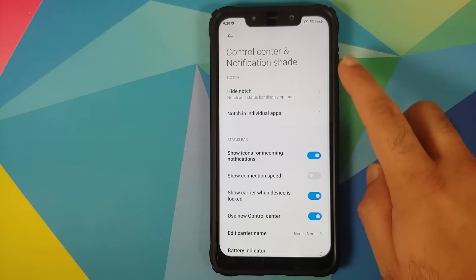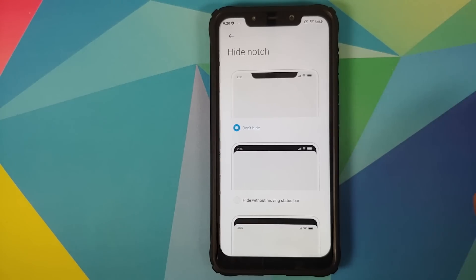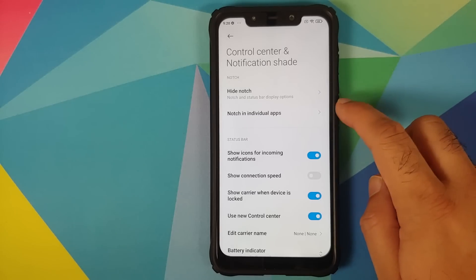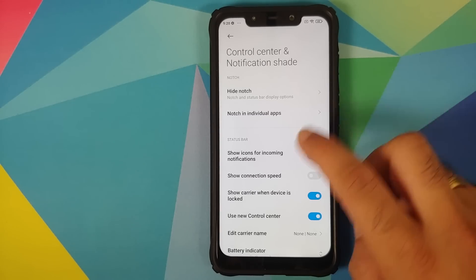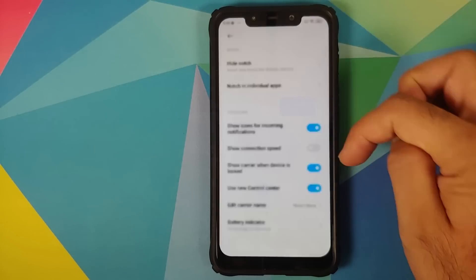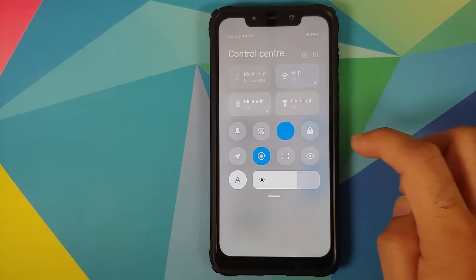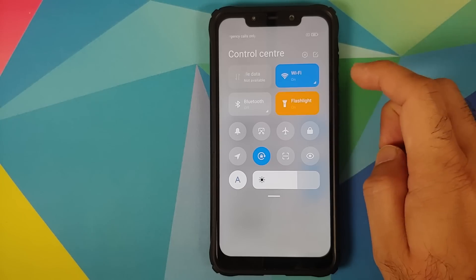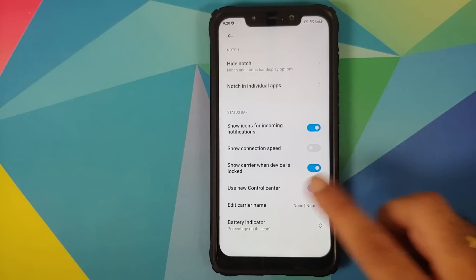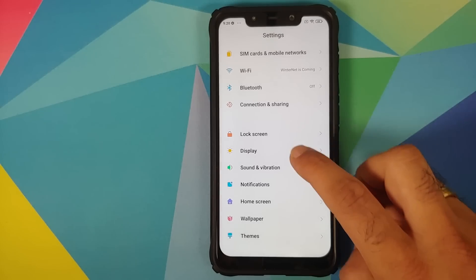You do get the new Control Center. Go into Control Center and Notifications Shade, enable the 'Use new control center' toggle, and the new control center appears. Animated icons are working in the control center — they just don't work on the home screen because of POCO launcher.